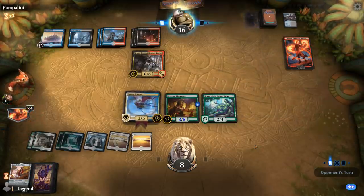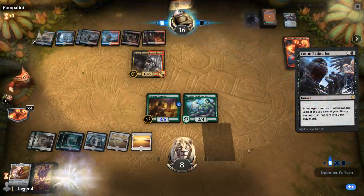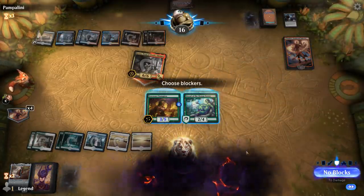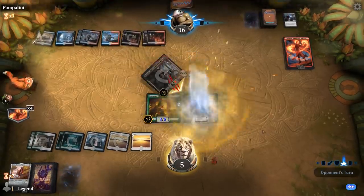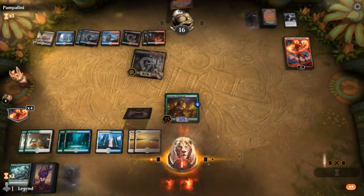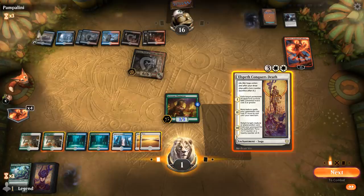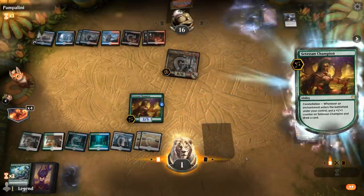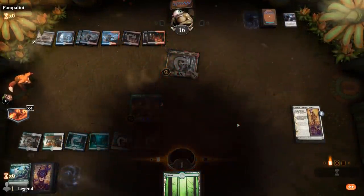We're down to one life. Elspeth Conquers Death — not quite anything we can draw off that to keep us alive. GGs — the Grixis matchup was tough with all their discard and sweepers overwhelming our enchantment engine.